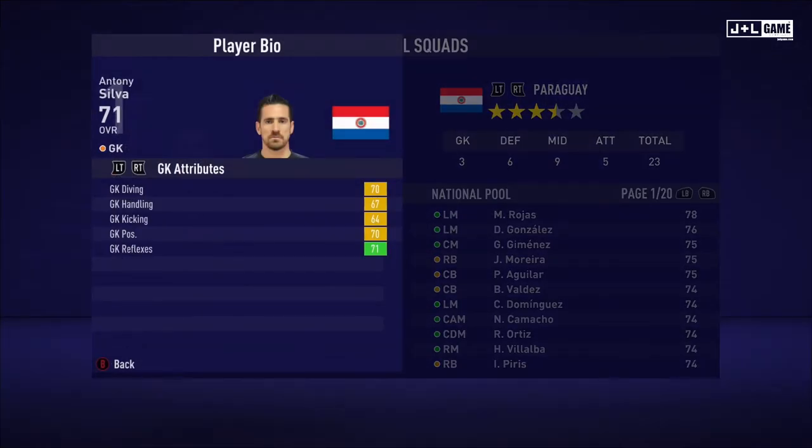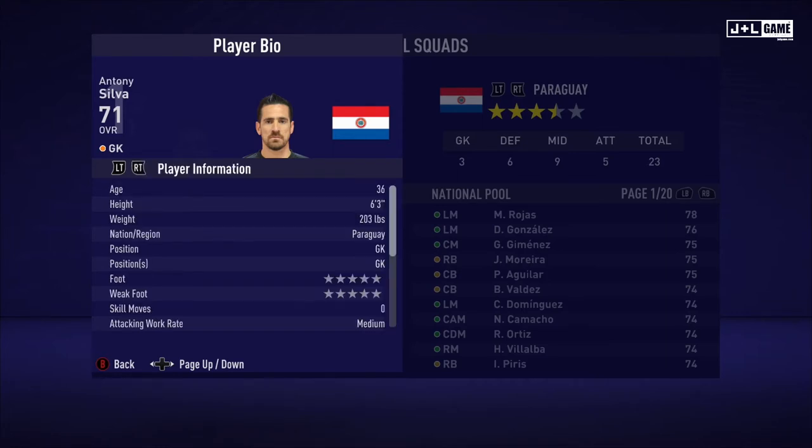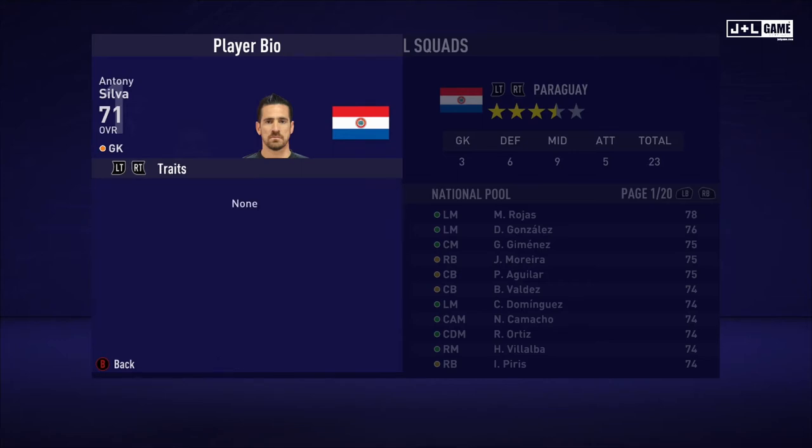Next up, Anthony Silva. GK attributes looking decent here, mostly in the yellow with one green. Physical attributes looking above average. His mental attributes looking normal with vision slightly above average. And his skill attributes looking normal. Here is his player information and no traits.